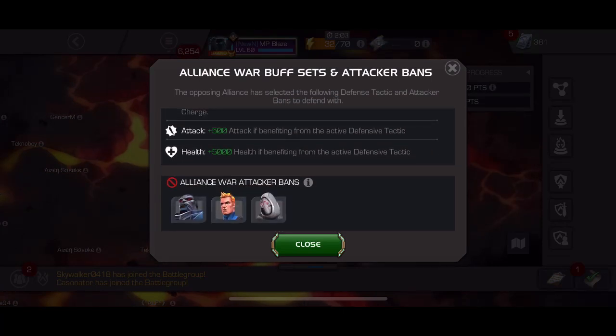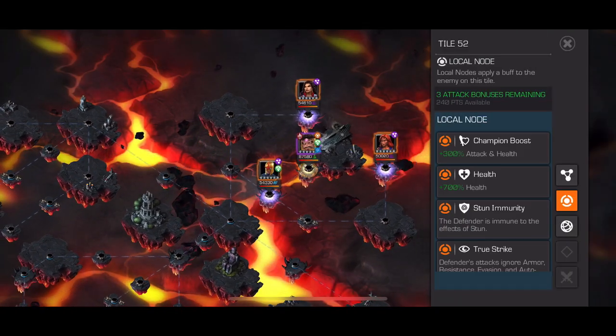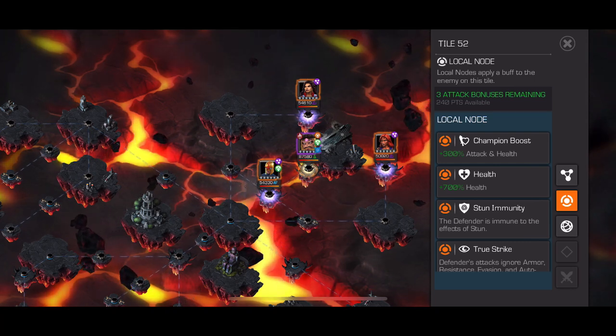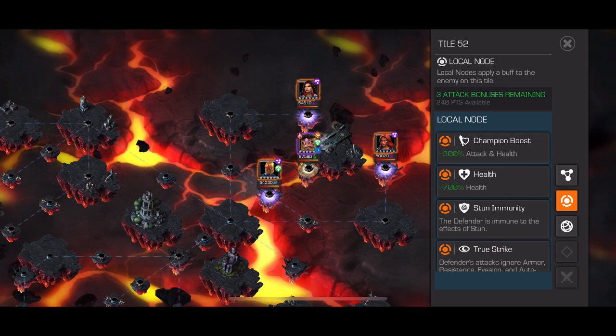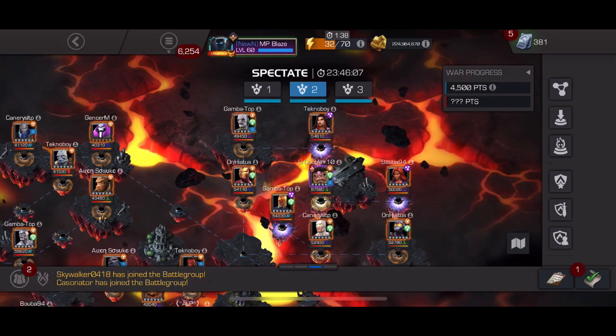Looking at bans, we've got Apocalypse, Human Torch, and Ghost — I believe that's what was banned last time we faced this alliance, so nothing too tricky and nothing new. For MODOK boss, we've got Killmonger, Mole Man with Guardian — shout out to Infamous for bringing that synergy to my attention — and Hercules. Those are the three off the top of my head.